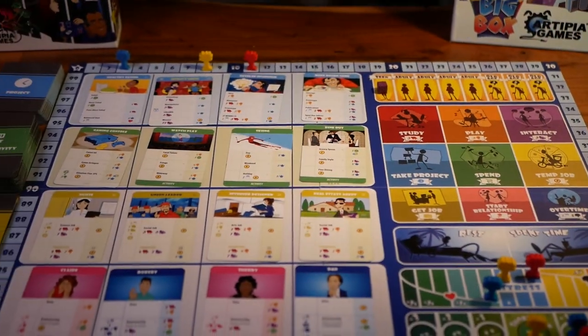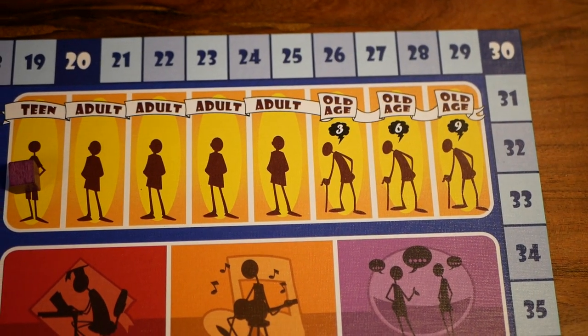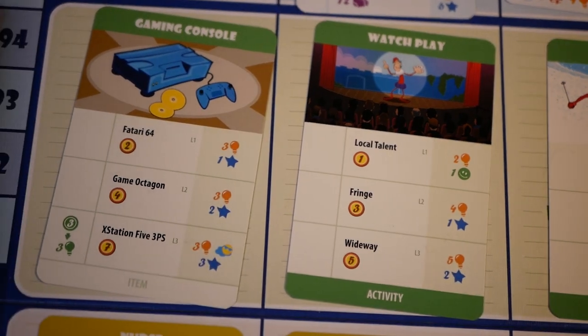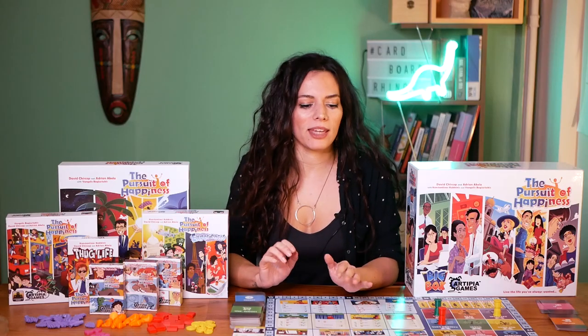The Pursuit of Happiness is a very thematic worker placement game in which you take a character from birth and live their whole life trying to give them long-term happiness. You make all their choices for them like what projects to take on, what partner to choose, their trips, their life goals, their career, everything.